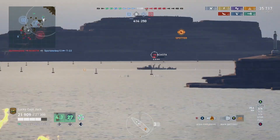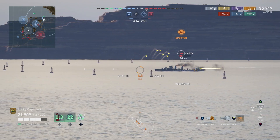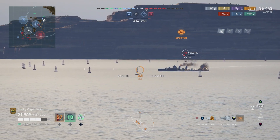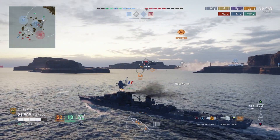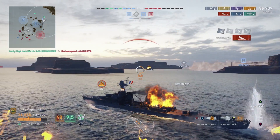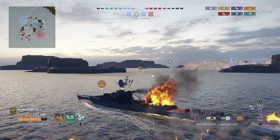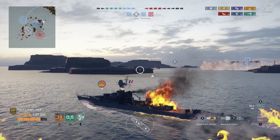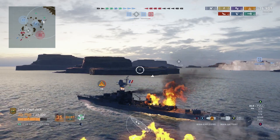Moving right along, we continue around the corner and run into an Acosta. I fire the first set of rounds — 152mm guns do pretty good damage to a destroyer — but my rounds were just a tad high. I fire off the next salvo, but before he dies the Acosta gets some rounds off at me, and there's a fire. Naturally we just used our repair party, so I'm going to burn for the next 16 seconds.